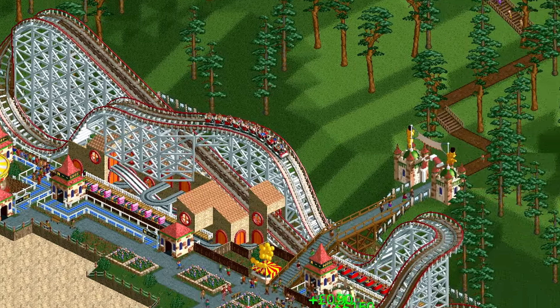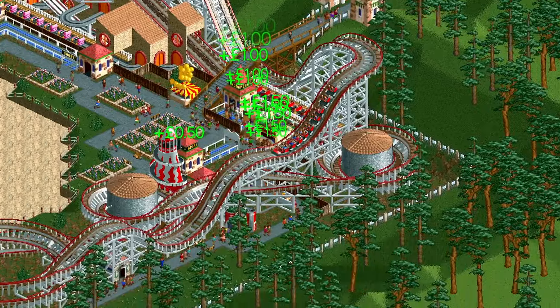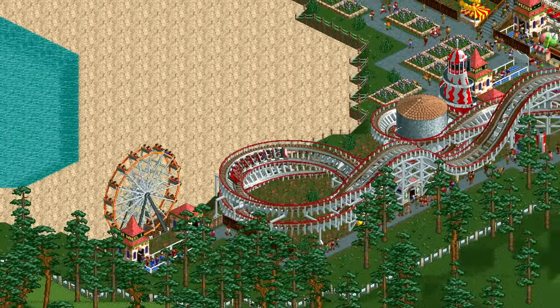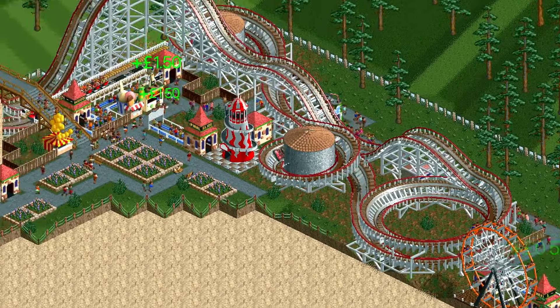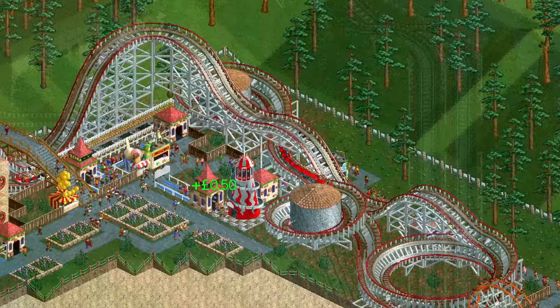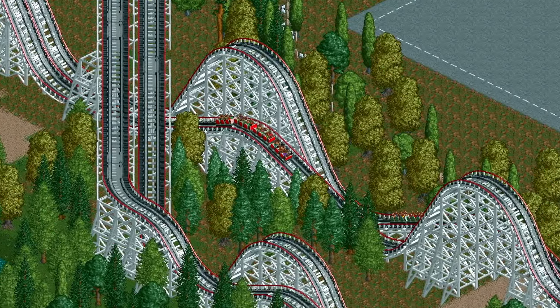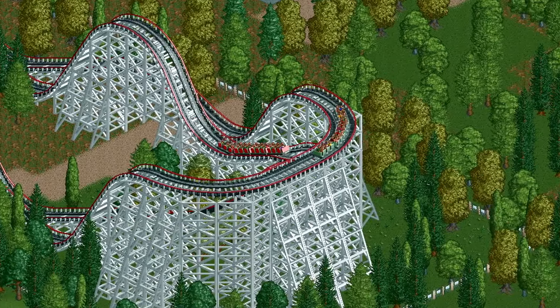An absolute essential Roller Coaster Tycoon ride, the Wooden Roller Coaster is a classic in real life and a classic in the game. They have been around for decades and are a staple of many real life theme parks, with some of the oldest existing coasters in the world being Wooden Coasters. And given their large wooden supports, they are pretty much the most recognisable coaster in Roller Coaster Tycoon, dominating the landscape at any park.